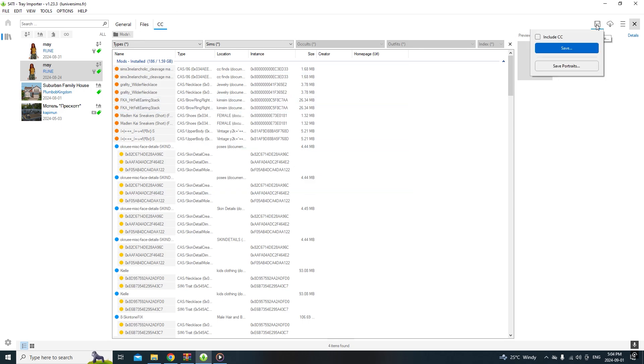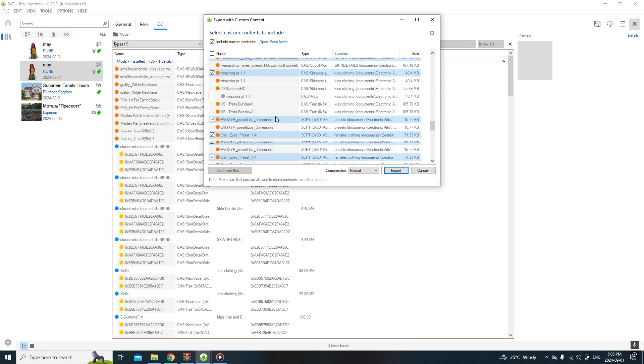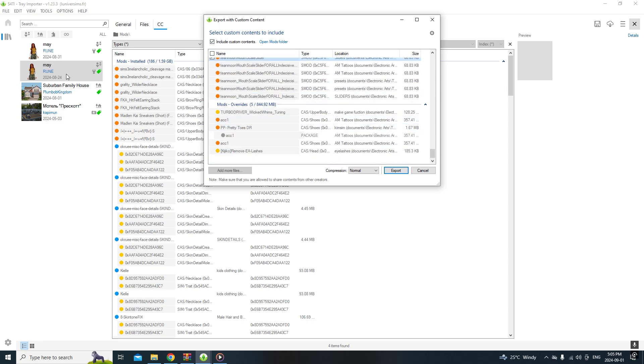After that, go over to Save and press 'Include CC' because this is the CC you downloaded and you want to keep everything in one place. Then press Save and then press Export, making sure to include all contents - including the tray files.